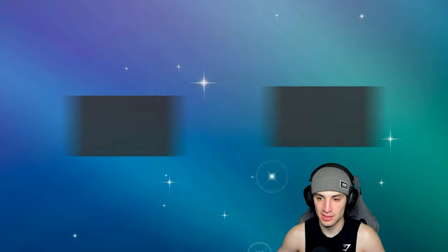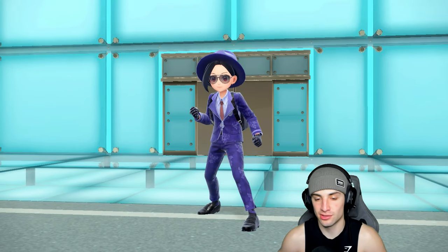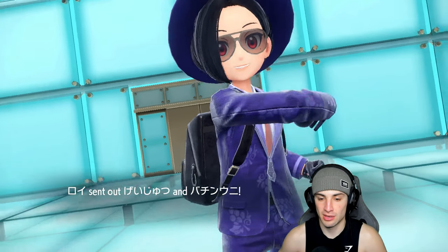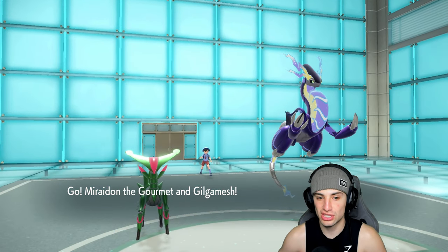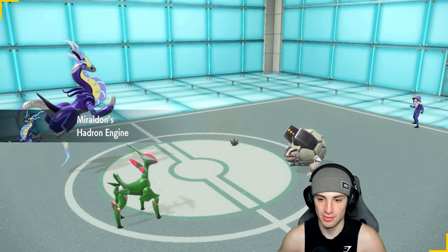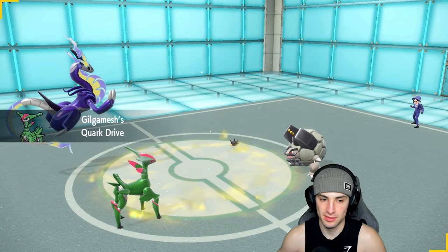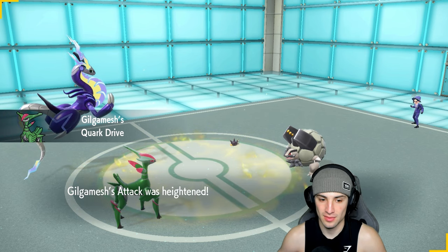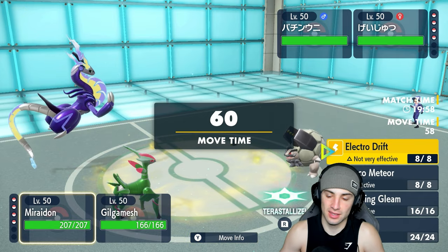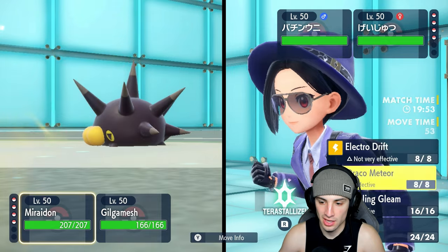I'm a bit scared of Alolan Golem but they have a lot of Electric types, so I'm not going to lean on Electro Drift as much. They lead Golem and Pinchurchin — Pinchurchin pops Electric Terrain right away and Iron Leaves gets that Quark Drive boost on the field. Electro Drift isn't great here so we'll just go Draco Meteor and Leaf Blade.